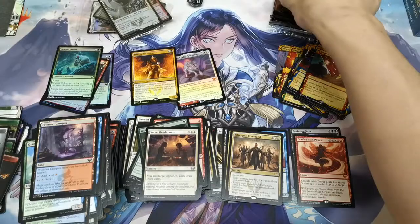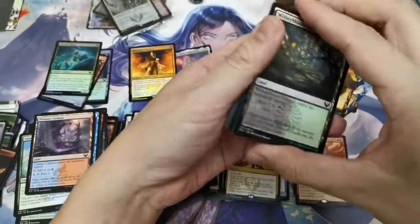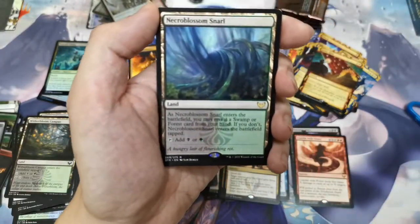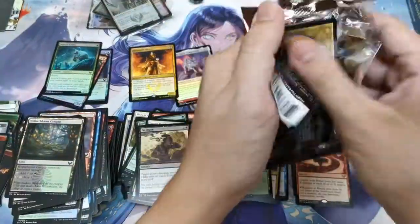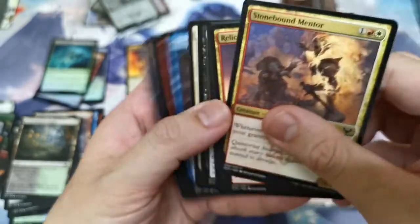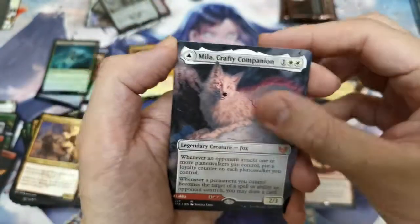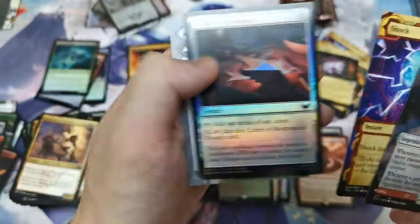It's quite fun to open the set booster early on when you're not sure what to expect. When that first pack had Professor Onyx come out — wow, I wasn't expecting that. Wormhole Serpent and a full-art EA MDFC with Shock and a Letter of Acceptance — reminds me of Harry Potter very much. The EA foil should look very good — the details and everything, wow!